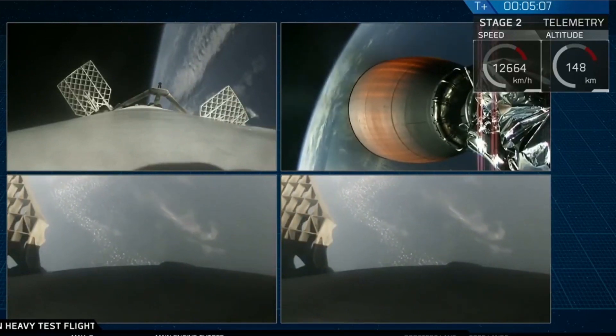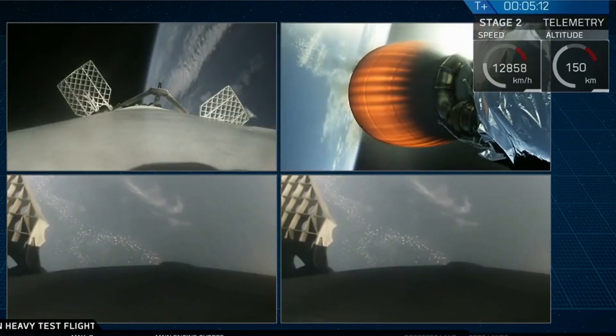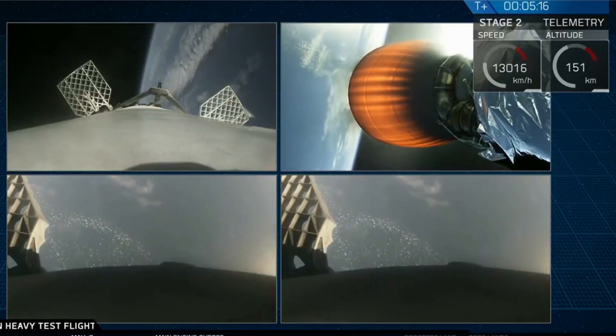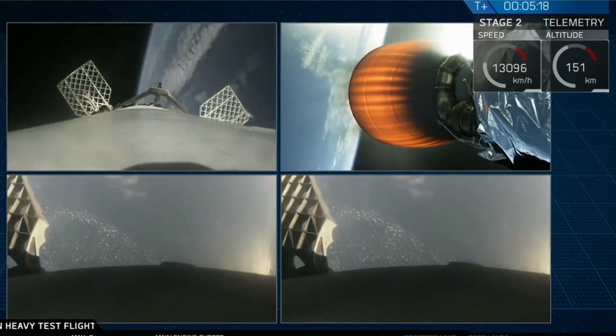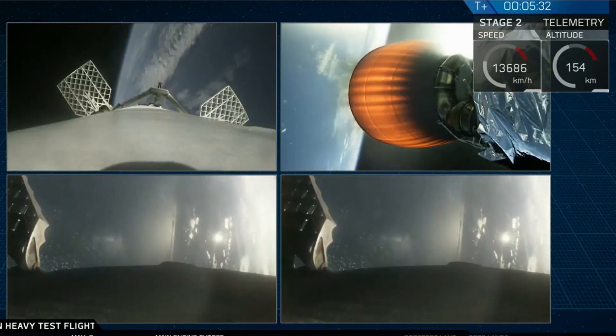Recapping all the great things that you just saw there: successful liftoff from the pad, successful stage separation, and before that, successful booster separation. You can see stage one chilling in the Tesla Roadster. Absolutely incredible.